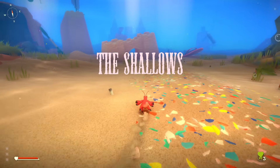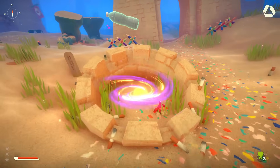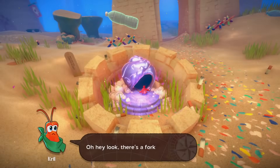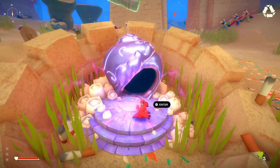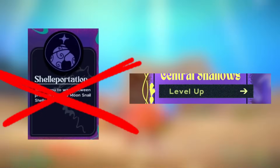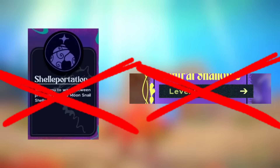Immediately, I found a major issue for the run. Running to the moonshell in the shallows, I decided to enter it. The problem is that at any point in the game, if I enter a moonshell, Krill says 'Oh hey look, there's a fork in here,' and Krill pops out with a fork in his hand. Meaning I could never shell-a-port to another moonshell and I could never level up, making this another level 0 run.